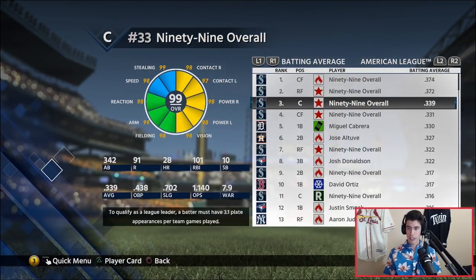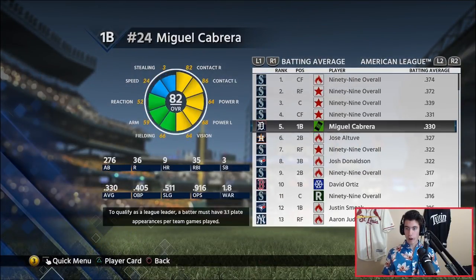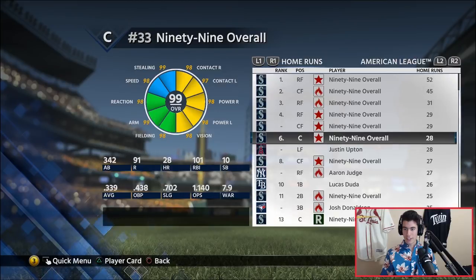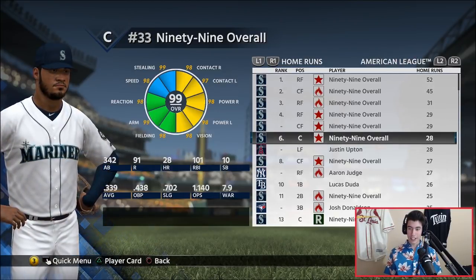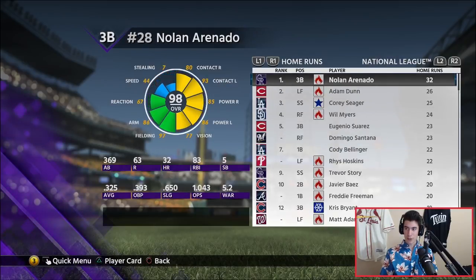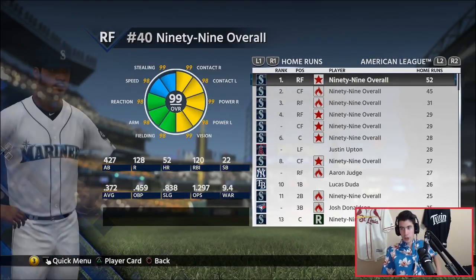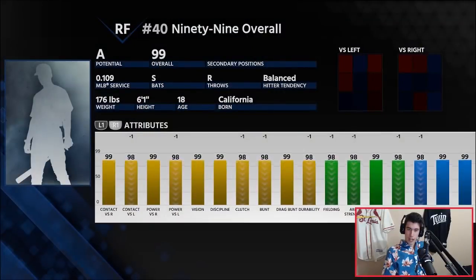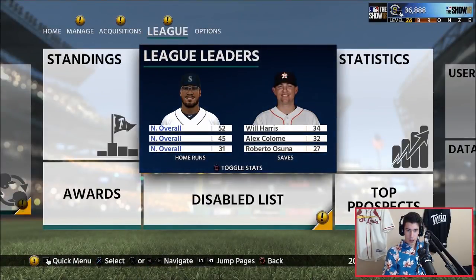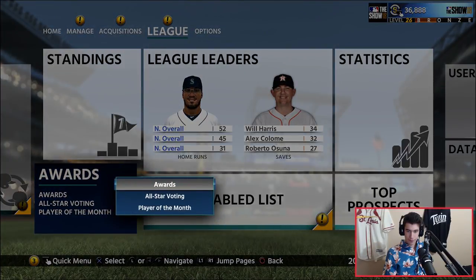Checking the standings: we're at 90-7. The next closest appears to be 61 wins for the Dodgers and 60 for the Cubs. For league leaders, we've got four of the top four in batting average, and six of the top six in home runs — actually seven of the top eight. Our team is absolutely killing it. Nolan Arenado is at 32, while our top guy has 52 home runs. Now let me check the All-Star voting.